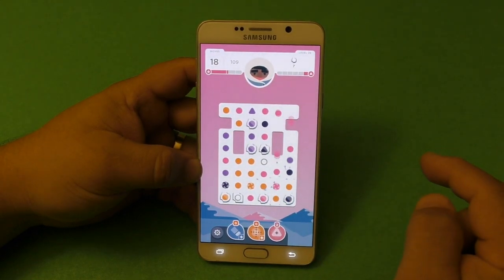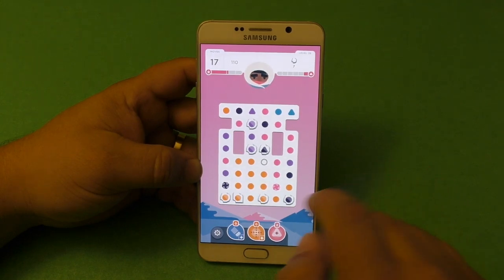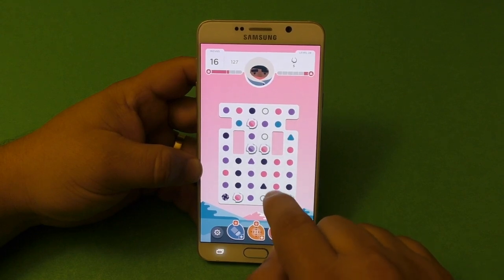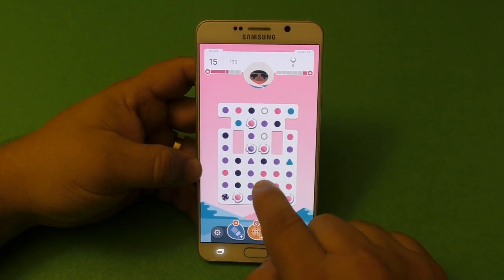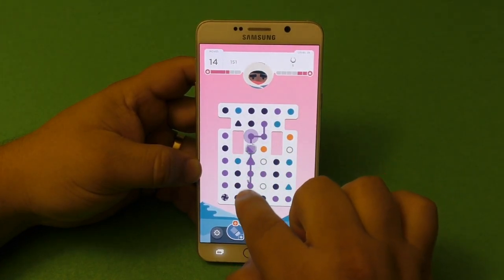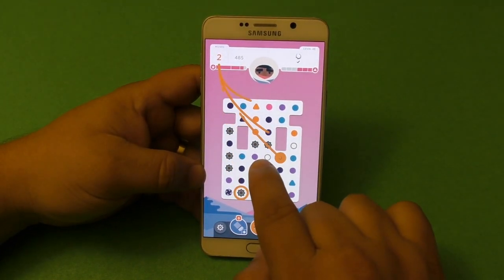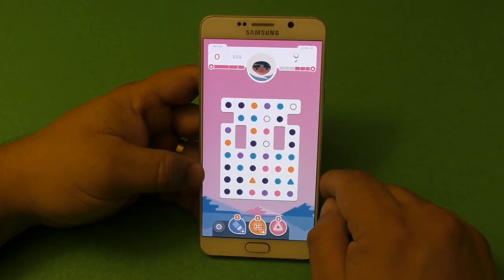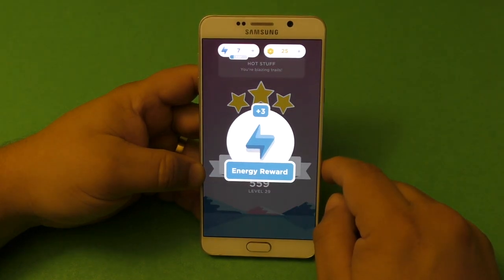We got another blue one here and we can connect these. And we win! Like you see there, all the moves that I didn't use, they add up to my score, and now I got three stars.